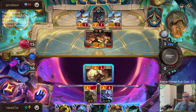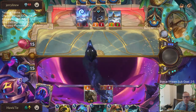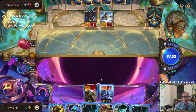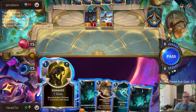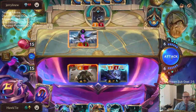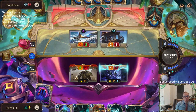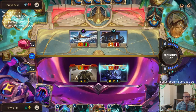We'll save the Siphoning Strike. I block here — those trade, we mark the one-one, one-one dies, we get our first mark with Kindred. This will hopefully level up Renekton and get the second mark and level up Kindred as well. Of course they could be holding Frostbite cards.